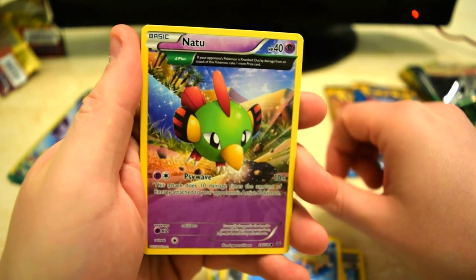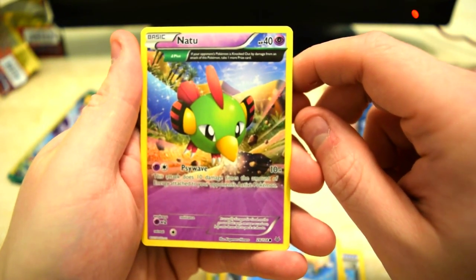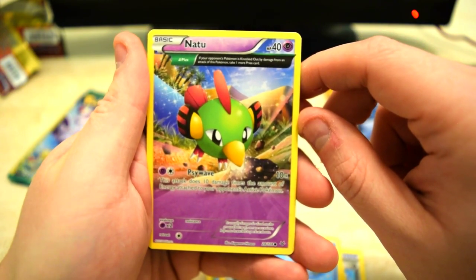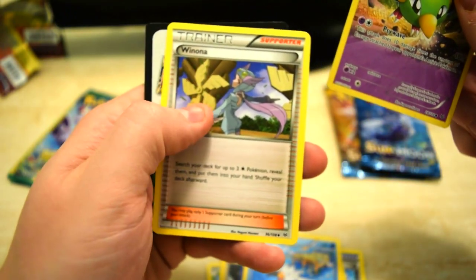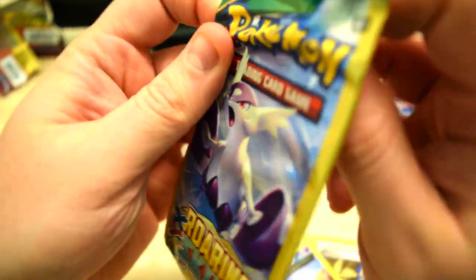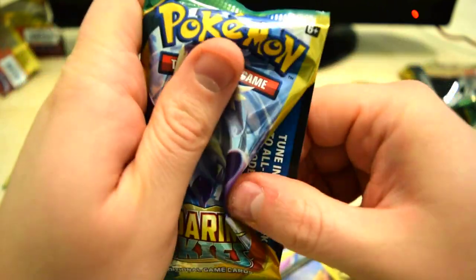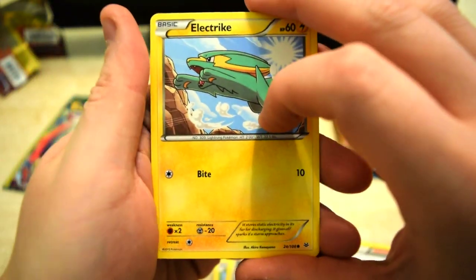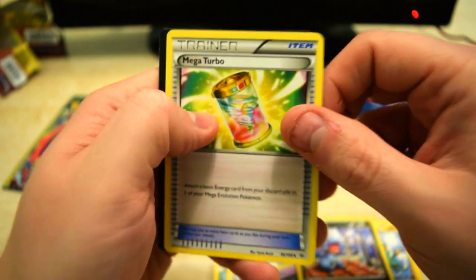We got a nice Natu — it's just a common basic. I'm not sure why this one looks so different; I'll have to look into that. With a Winona in here too. Then we're showing off cards: an Electric Wagon and a Mega Turbo.